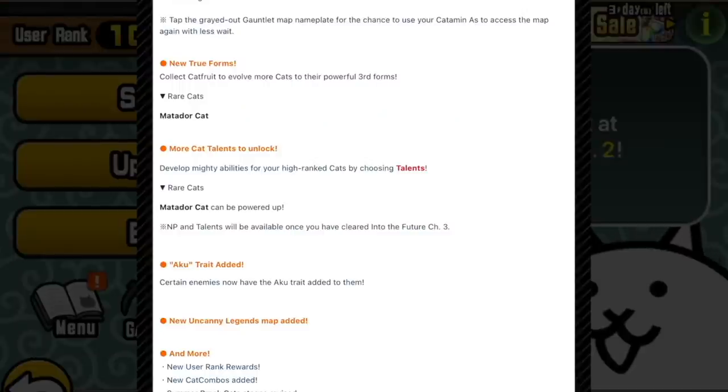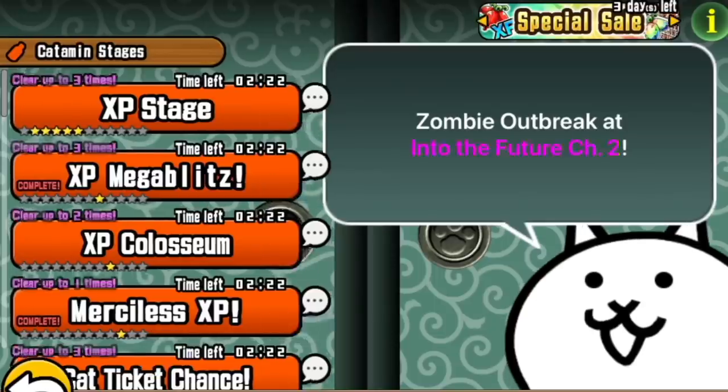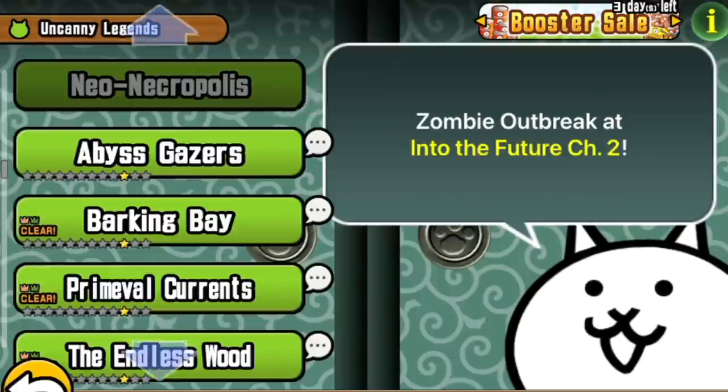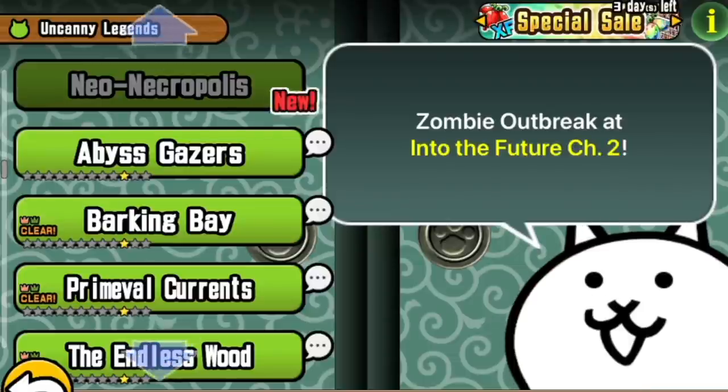There's a new Uncanny Legends map added, which of course I won't be able to look at — I'm so far behind. Apparently this one has legend unit stages, but redone. The final stage in the new Uncanny Legends has all five of the legend remake legends before it — the ones within the yellow Stories of Legend — and a devil enemy. That's where they're going to be introduced.